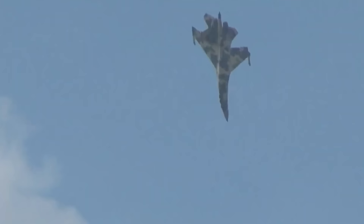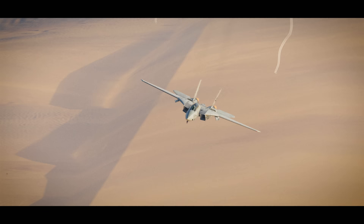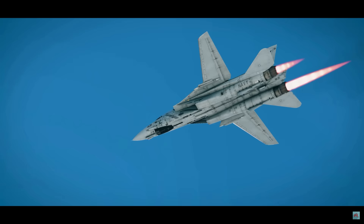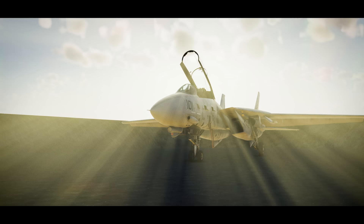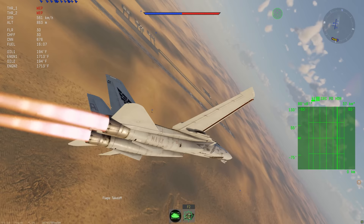The Kvochur's Bell is another maneuver that is typically done through thrust vectoring, but War Thunder is a video game and you can afford to do insanely risky things in pursuit of seeing what's possible. The Tomcat is the ideal aircraft to perform this maneuver with, given that it can effectively mimic 2D thrust vectoring by cutting burner from one engine. You will need to set up differential engine controls to perform this maneuver accurately — a separate video explains this in depth.